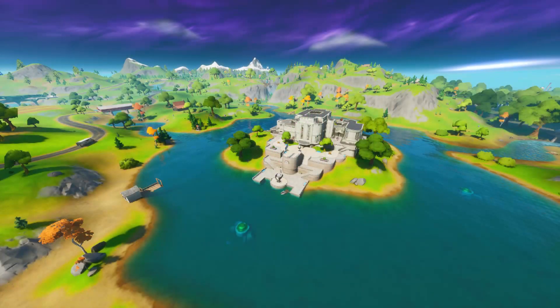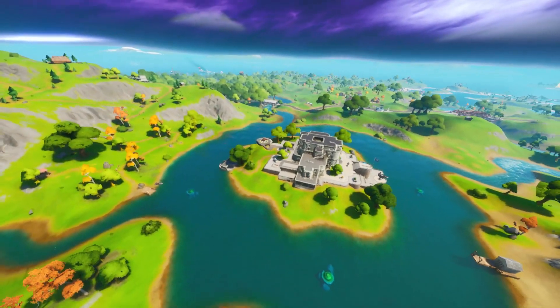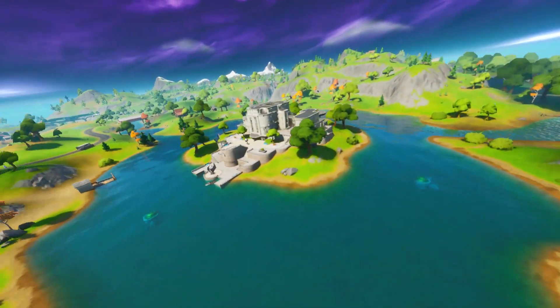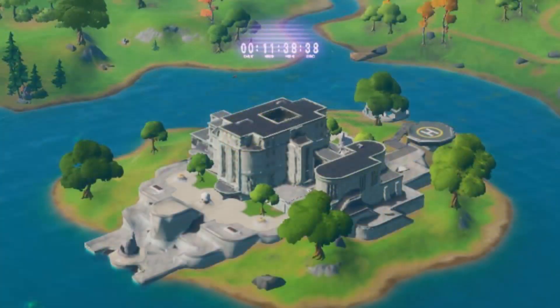Hello there guys, welcome back to another Fortnite Battle Royale video. In this video we're going to be talking about the event that's going to be taking place at the Agency building very soon inside of our games. In today's update we got ourselves leaked game files regarding the event and regarding a countdown. As you guys can see on screen, there is going to be a countdown above the Agency building, and this is where the event's probably going to be taking place.